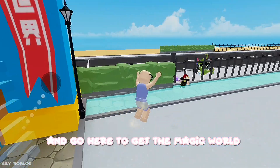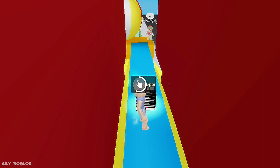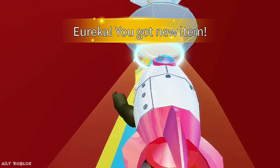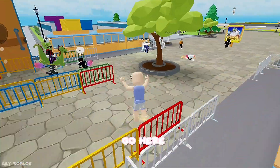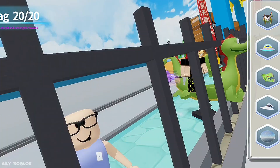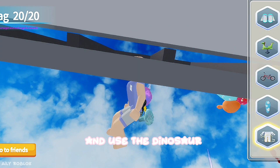And go here to get the magic world. Use the magic world and go straight down, then use the dinosaur.